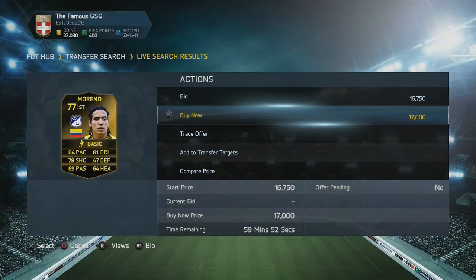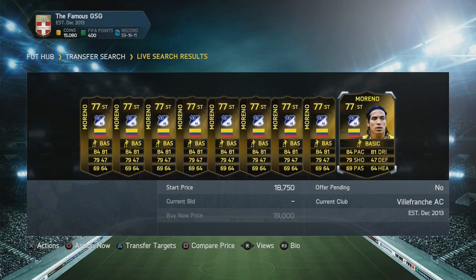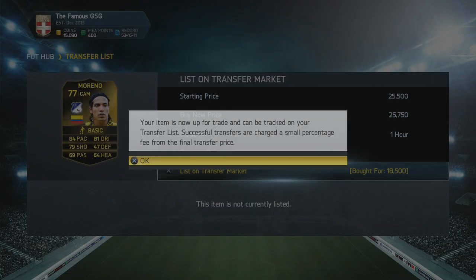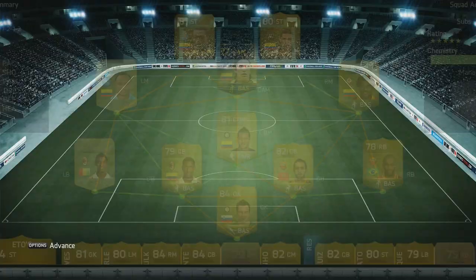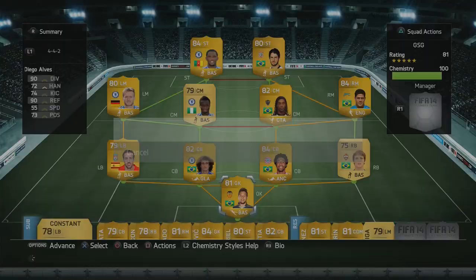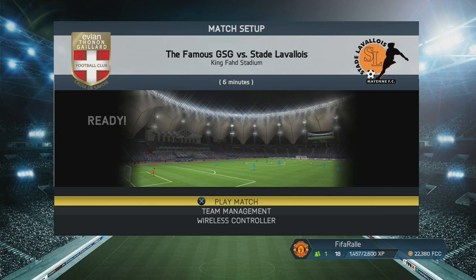I only needed one more win to get the title. After the game, one of the Morenos had sold, so I picked up another one to make a bit more profit. I put him into the squad and listed the other center attacking mid Moreno up for 25-26k. I converted the new Moreno into a center attacking mid and switched squads because the other squad was running low on fitness. We headed into another Division 2 game where we could potentially pick up the title because of the weird glitch.